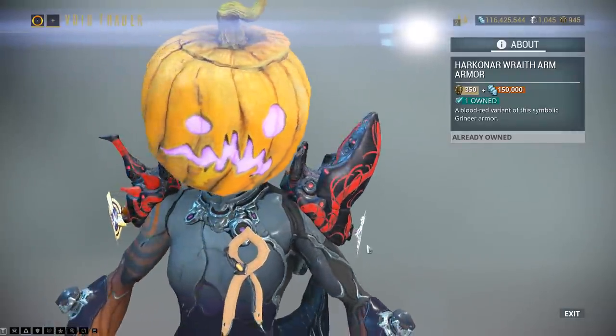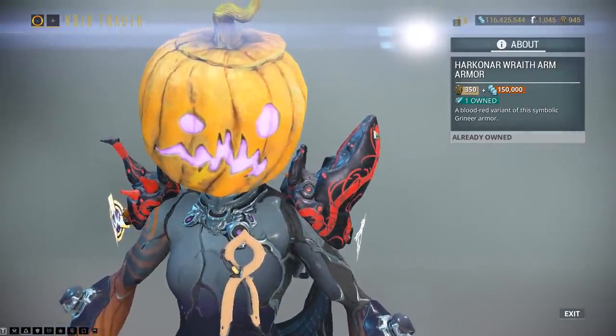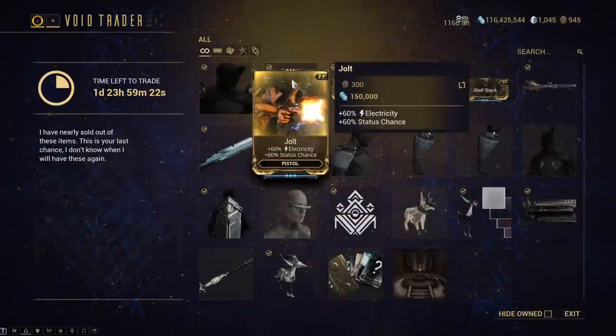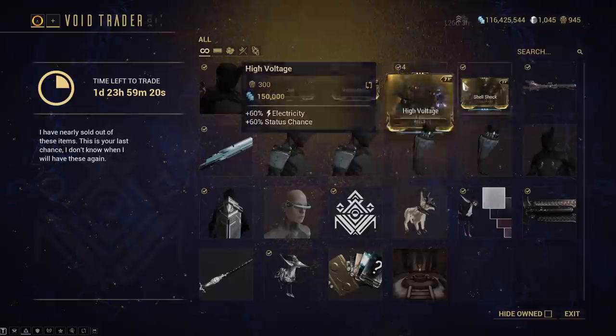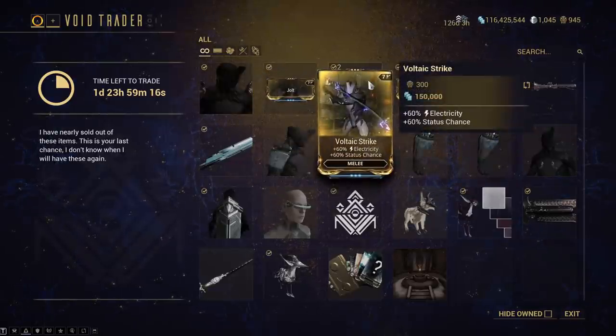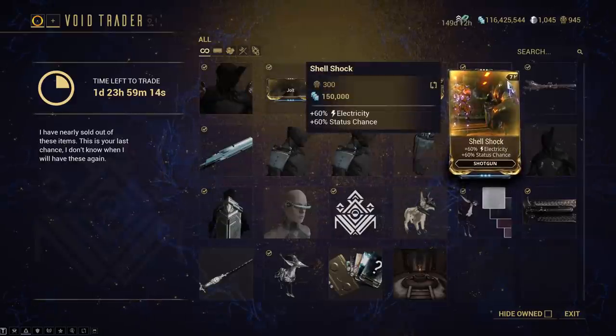That was an event reward - the Wraith armor, which I will butcher to pieces. There are the Electrical and Status mods, all four of them: Jolt, Voltic Strike, High Voltage, and Shell Shock.